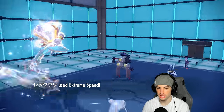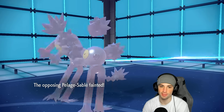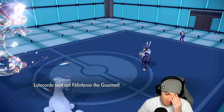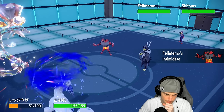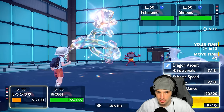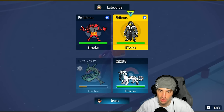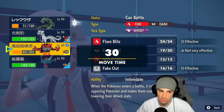I swap Chenpao out for my Incineroar to get Intimidate, save Focus Sash, and bring Chenpao's stats back to normal. E-Speed won't do as much damage without Chenpao next to Rayquaza, but slow playing with Intimidate is good here. They allow me to E-Speed — maybe they thought I was protecting Rayquaza. We E-Speed and do a huge chunk, getting another crit. We're just critting like crazy right now, which is good news.